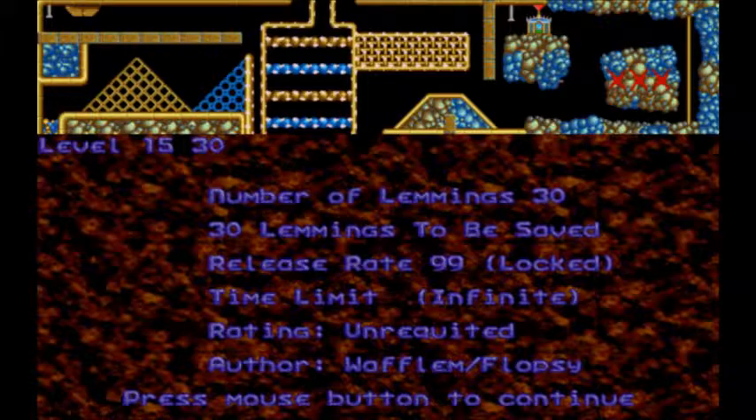I'm going to go under the assumption that I am only going to get through one unrequited level per episode at this point. That way I can just sit back, relax, enjoy the levels, and I don't have to rage about being like, oh, this is gonna hold up my upload schedule. Level 15. 30 lemmings. And is this a 30 of everything level? That would be pretty cool. 99 release rate.